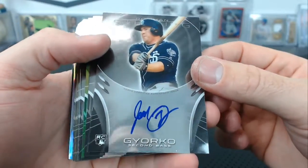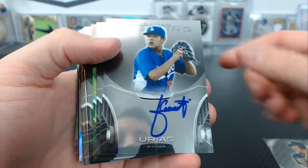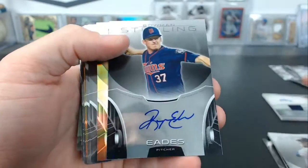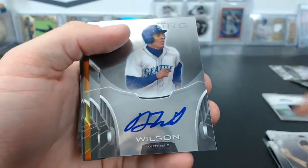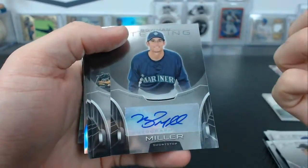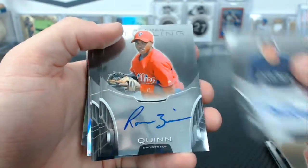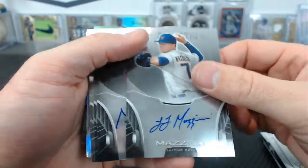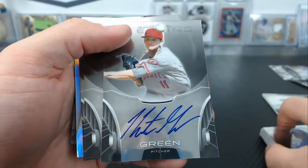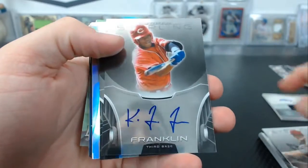From 2013 Sterling: Jed Jerko rookie, Urias — that was nice — Sweeney, Green Crawford, Eric Jagiello, Ryan Eads, Trevor Williams to 150, Austin Wilson, Austin Meadows, Aaron Blair to 50, Brad Miller, Roman Quinn for the Phillies, LJ Mazzilli, Archie Bradley, Raul Mondesi, Hunter Green, KJ Franklin.